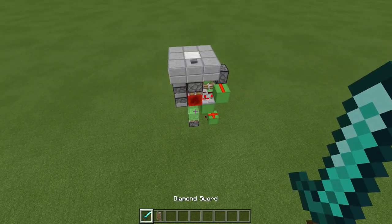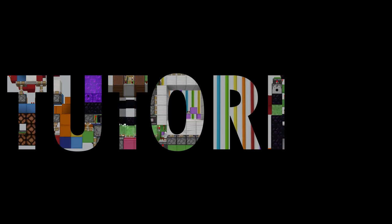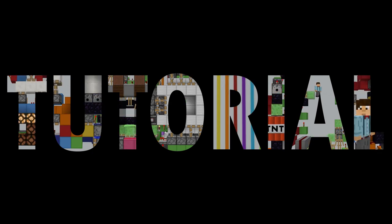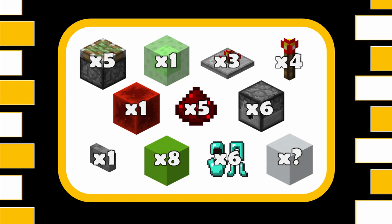So you've seen the design, let's get on with this tutorial. For this epic build you're going to need five sticky pistons, one slime block, three redstone repeaters, four redstone torches, one redstone block, five redstone dust, six dispensers, one stone button, eight blocks of redstone to go on, and six items that you want to dispense on yourself. I'm going to be using the four bits of armour and then a sword and a shield, and then having blocks you need for decoration.